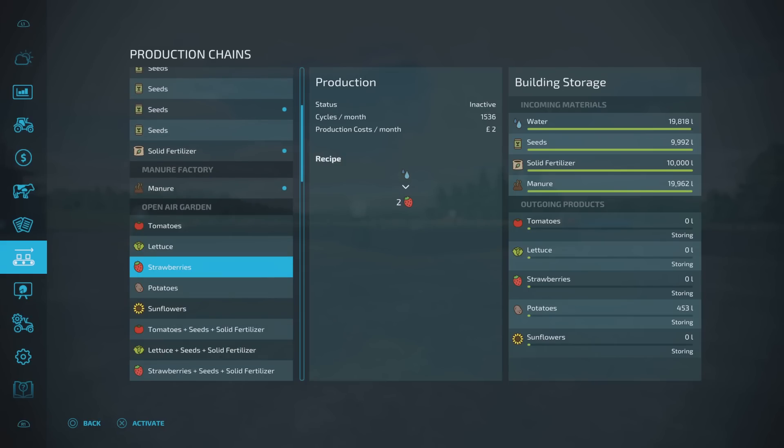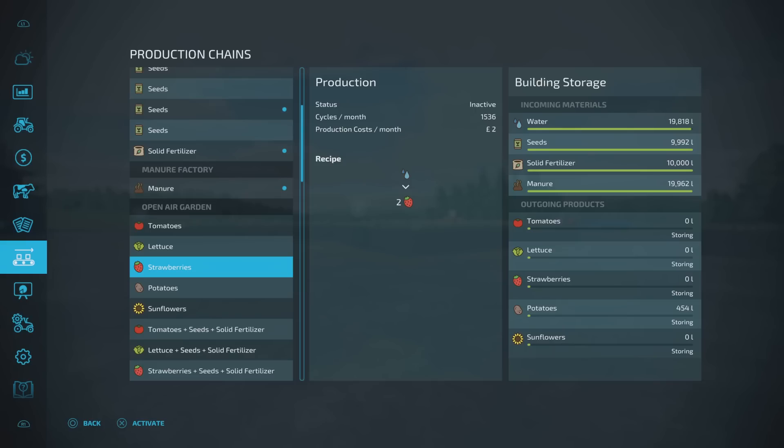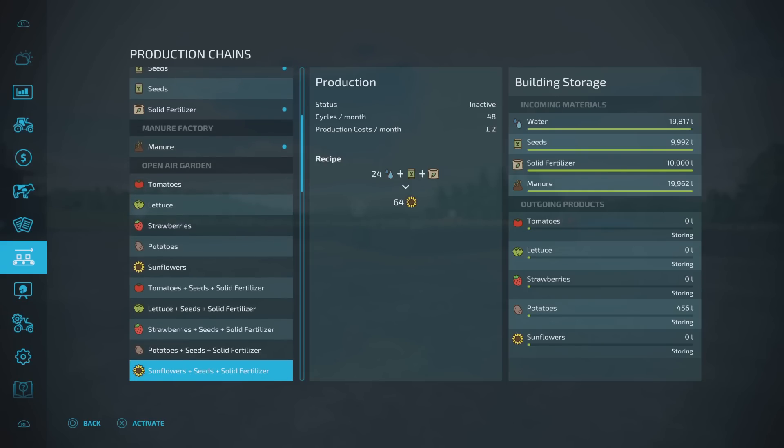The first recipes are literally just water in. Tomatoes: water in, one tomato out — 1:1 ratio. Lettuce: two water for one lettuce — 2:1 ratio. Strawberries: 1:2, so you're getting twice as many as the water input. Potatoes: 1:3, which is pretty cool. Sunflower: 1:1. If you then use tomatoes with seed and solid fertilizer, you get 64 out for roughly 24-26 input. Lettuce the same. Strawberries goes up to 128. Potatoes: 192 output for 24-26 input. Sunflower: 64. That's incredible.